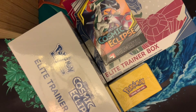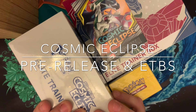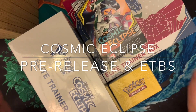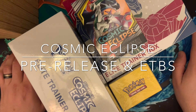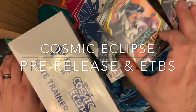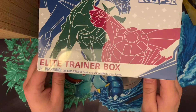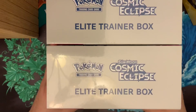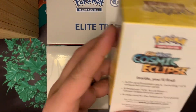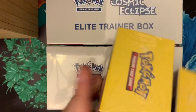Hey folks, it is the Charm Man Child, and I'm sorry that I've been away for a while. I have a whole bunch of new product that I'm going to be opening in the next couple of weeks. To start things off tonight, I've got two Cosmic Eclipse Build and Battle starter sets and two Cosmic Eclipse Elite Trainer Boxes to open, so that should be 24 packs total. Let's get started.